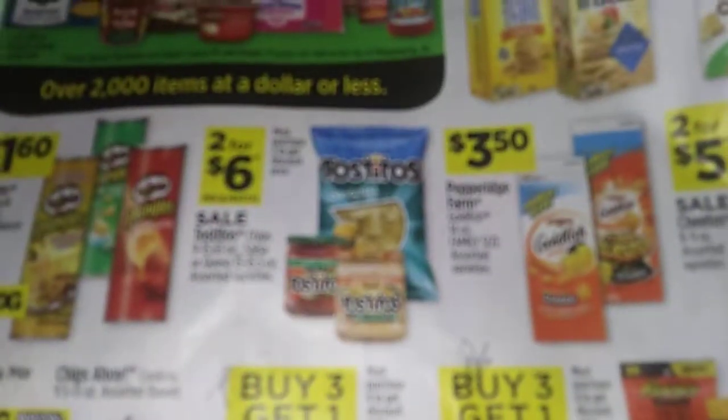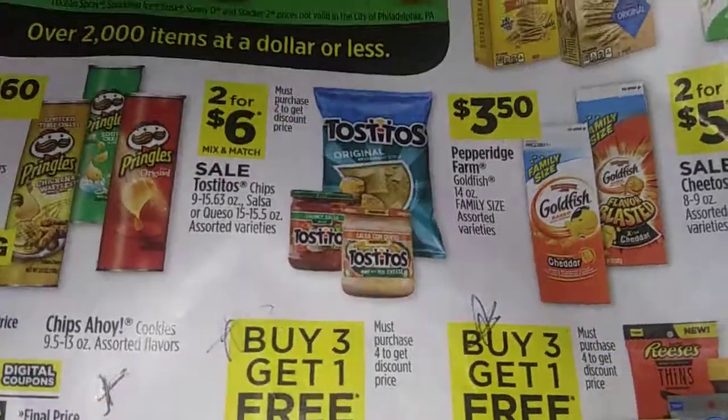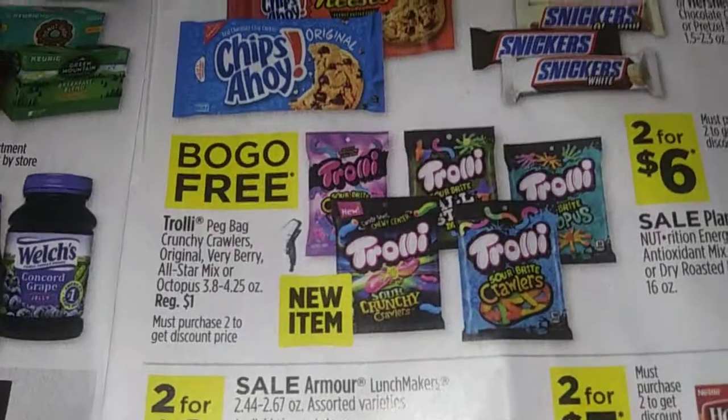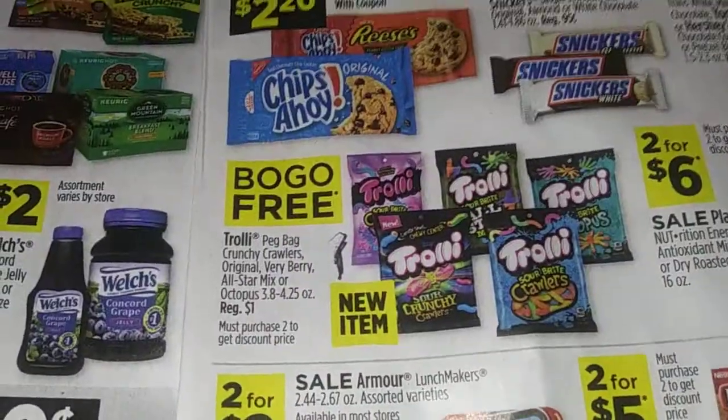If you're having a party, it's two for six on the Tostitos Salsa and Chips - a little chips and dip. Buy one get one free on the trolley candy - sour candy, they're pretty cool. Treat your kids, cheaply I may add.